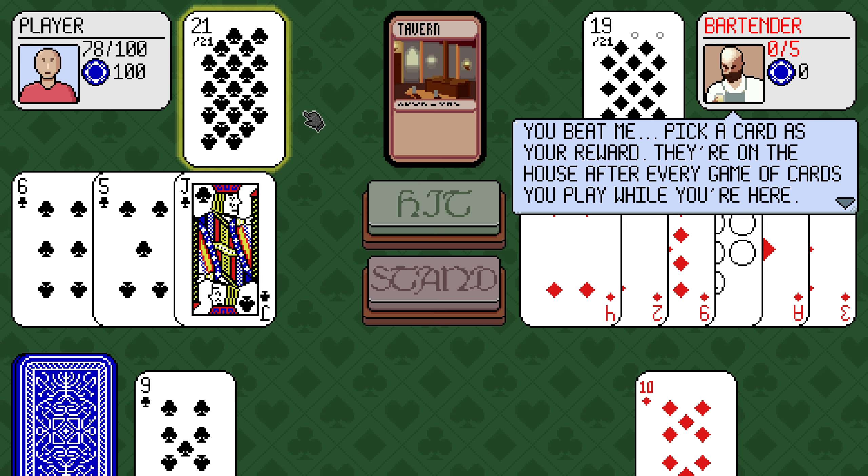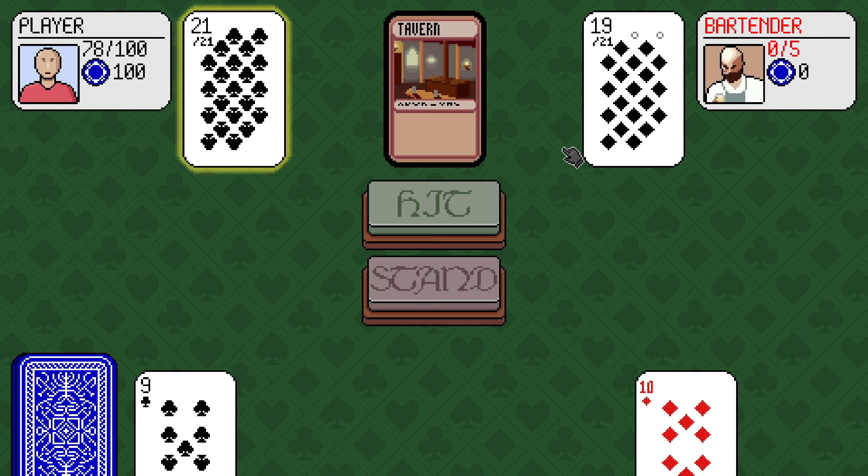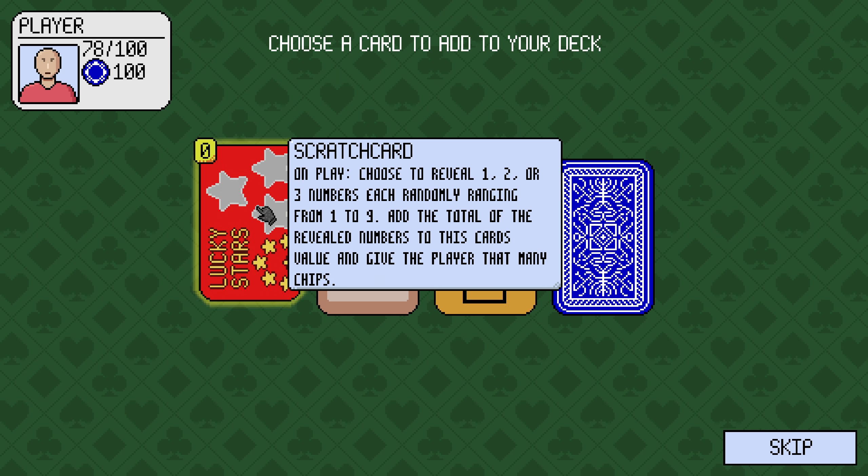They got hit for 2, but they also got hit for 21 because we're playing clubs. We beat them. We get to add a card to our deck.